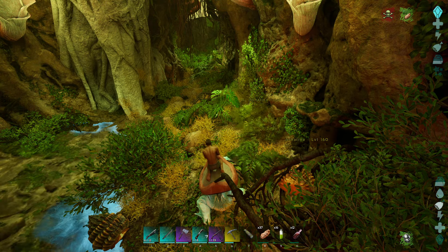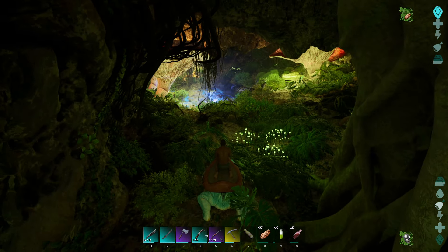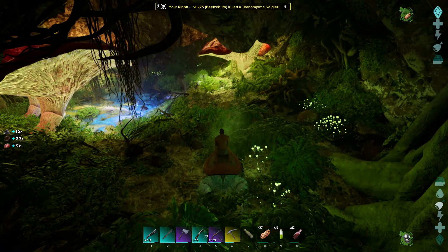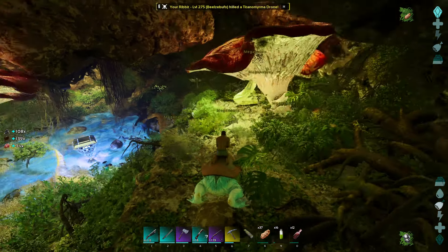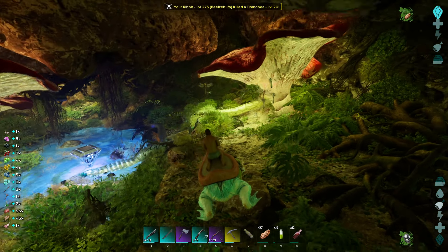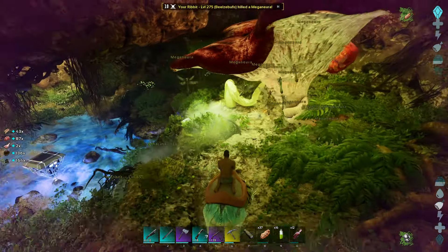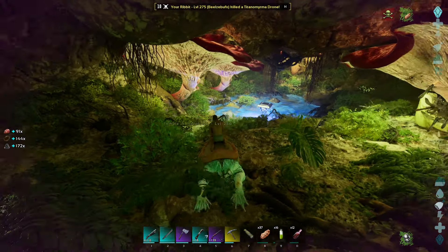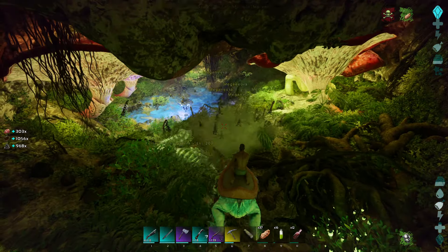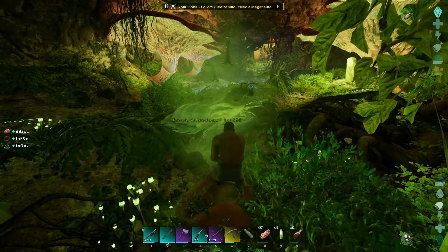Let the frog get its stamina back and we'll move forward. I kind of just want to see what's this way before I go the other way. Oh good, there's a loot drop in here - I'm glad we took the time. Snakes - they're coming! Just keep licking them with your tongue, Ribbit, you'll get them. Oh my god, look at all this! I'm going to take a healing brew.